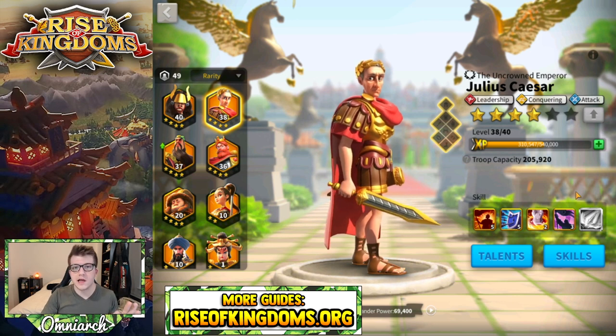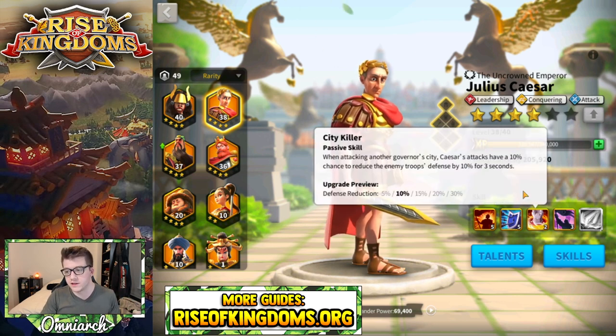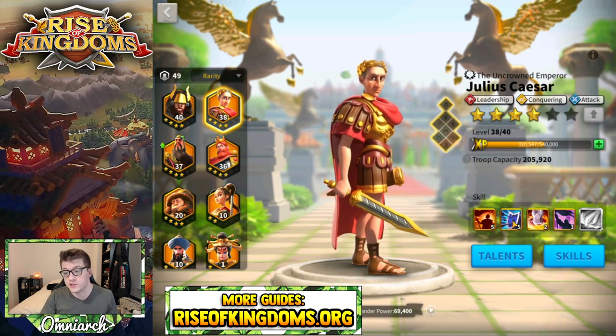Let's start with Julius Caesar. The best skill to lock on him is his third skill, called City Killer — it only applies when attacking another governor's city, which you're never really going to do with Caesar. If you can get the first two skills and the fourth skill to five, you'll have a really powerful Caesar for open field and canyon.